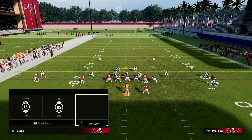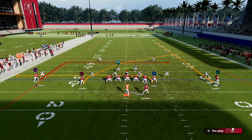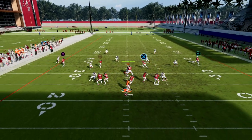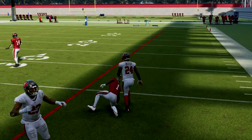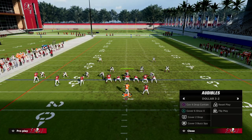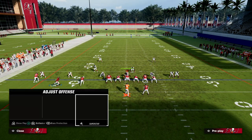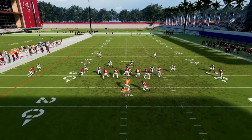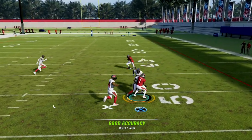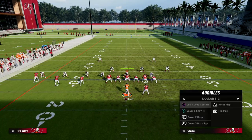Against Cover Four, the deep dig is much better than the C route because there's no pool route on the left. If you know they're in zone, smart route it to a dig. Against Cover Four, you can throw the crosser earlier than you could last year. Their user will communicate the read to you — if their user dives on the tight end route, your crosser should be open. If they dive down, throw that right in the window.